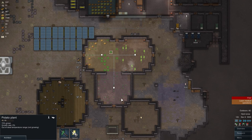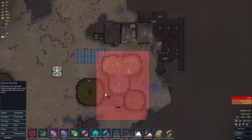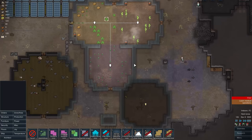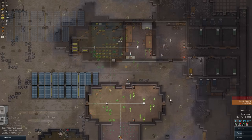If you have a solar flare, that's kind of the way you can prevent plants from dying. Then just go to zones, clear no-roof area, select the entire area and do it like that. They will replant, the roof will be back on, and apart from that you are doing fine.